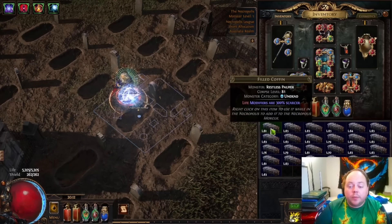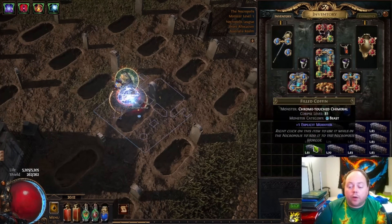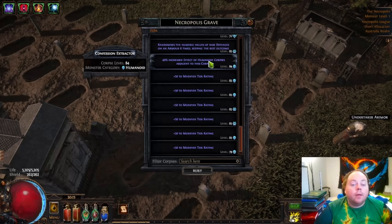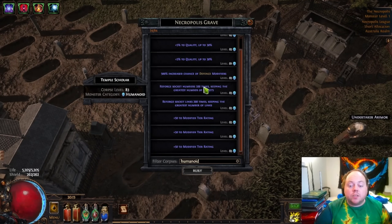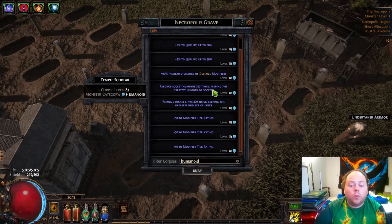So we have an enormous amount of corpses, and what we're going to do is just simply add them all into the Necropolis Mortuary. This is quite a clunky interface and I really don't find it particularly enjoyable to use — but that's a rant for another day. I'm only going to use one of these metacorpses, the ones that increase the effect of adjacent humanoid corpses. So I'm going to drop one of these down here, and then in the surrounding locations we're going to put down reforged socket links and reforged socket numbers, which are some of the things that we do want to get an increase of here.